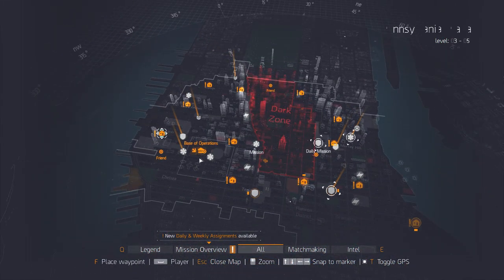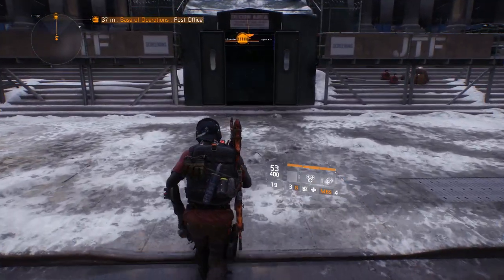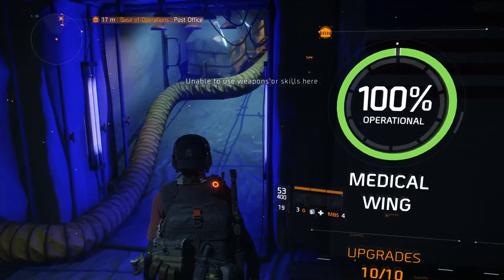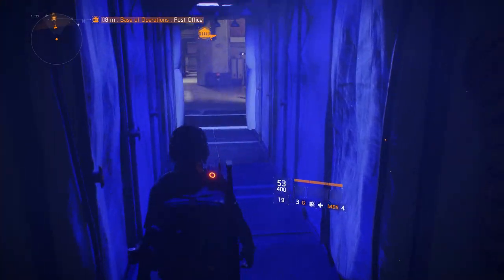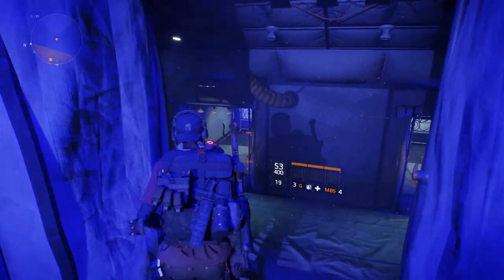Let's go over to the base of operations. Some people were saying you have to go to the base of ops, walk out, and then you can see the personal supply drop. I don't see a personal supply drop here yet, but let's see if this does the trick. I've been using the PP19 a lot lately, which has been working out pretty well. We're going to walk in and walk out — hopefully this works because I don't see anything on the map.